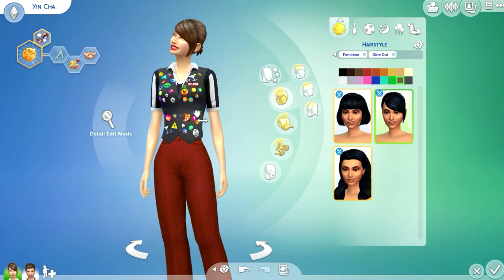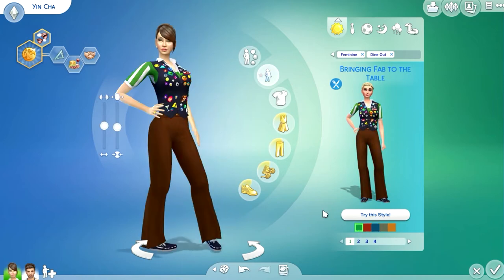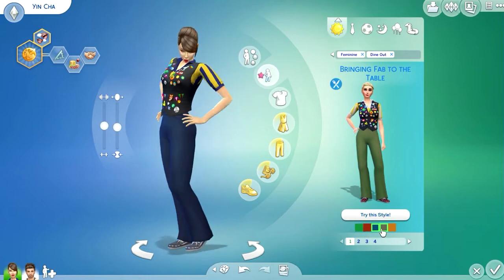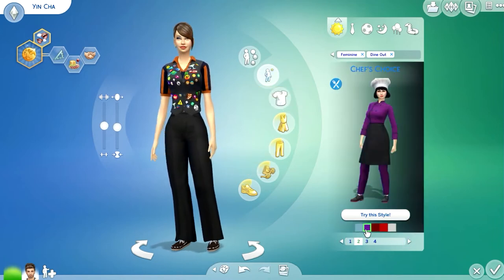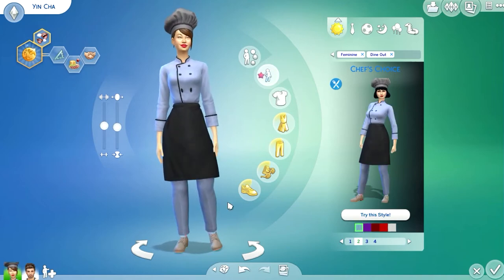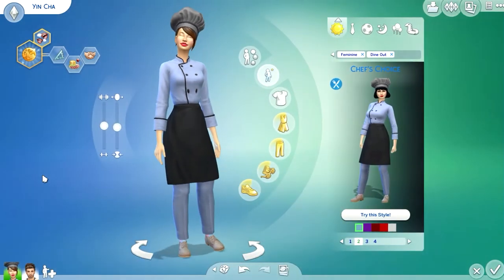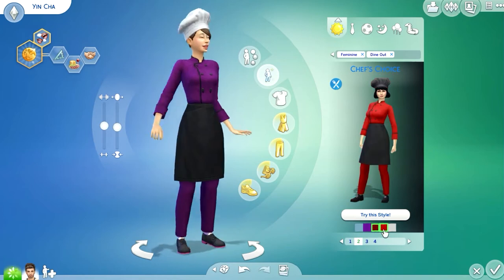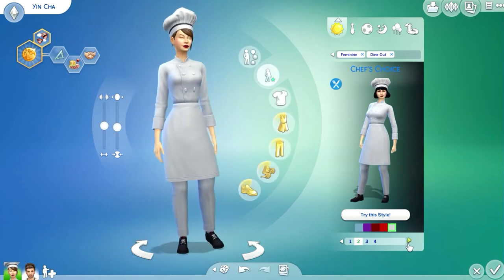That's one of the styled looks. It comes in different colors — here's the green one with a green and white polo shirt top. Very cute. The next styled look is a chef outfit — I really really like it. Very nice. As for shoes, those aren't from the game pack; I don't think shoes are included.